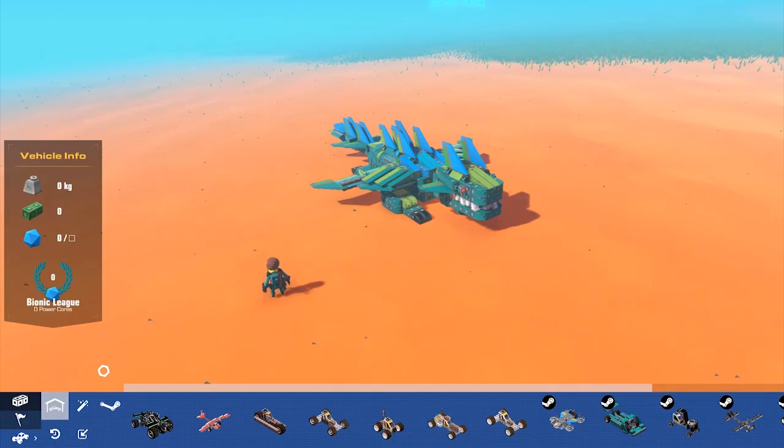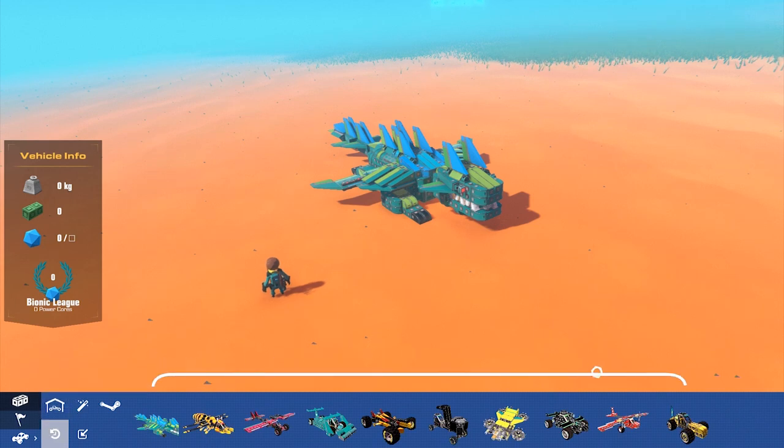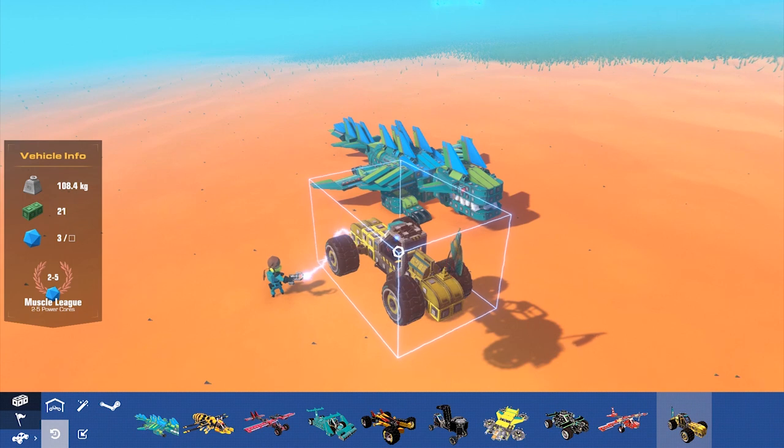Want to use a vehicle you made but forgot to save it? Don't worry — the history panel holds the last 10 vehicles that left build mode. Unless you want the one made 11 builds ago. Then you should worry.